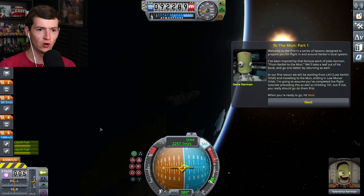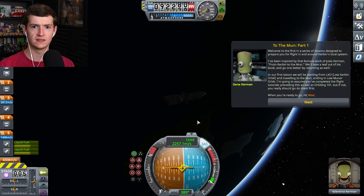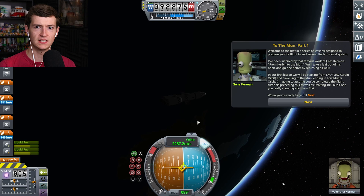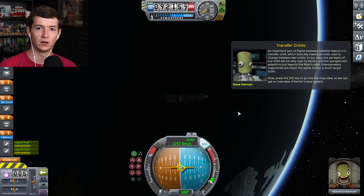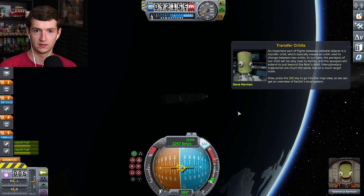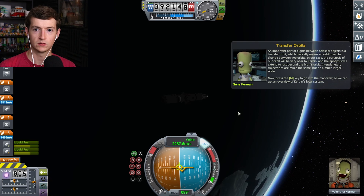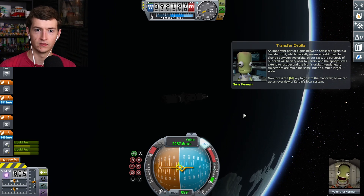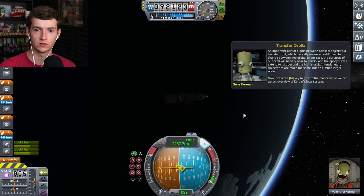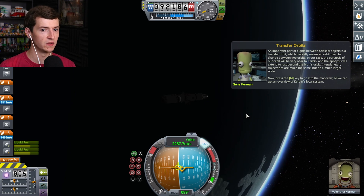I guess it's time — to the Mun. Let's do it. We're going to the Mun. We're already in space. Welcome to the first in a series of lessons designed to prepare you for flight in and around Kerbin's local system. An important part of flights between celestial objects is a transfer orbit, which means the orbit can be used to change between two orbits. In our case, the periapsis of our orbit will be very near to Kerbin, and the apoapsis will extend to just beyond the Mun's orbit.